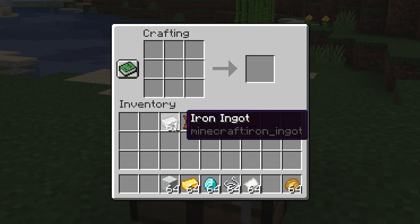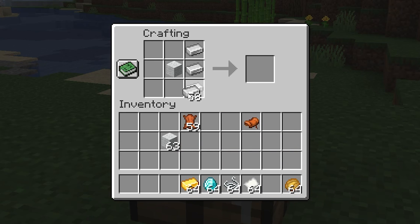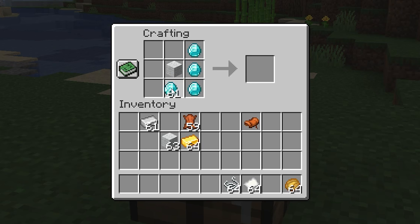And if I want to give my horse some armor, it's going to be a piece of wool and then the armor of choice. Let's go with iron, for example — we can get iron horse armor. Or if I trade this out for gold, same recipe, gold horse armor. But why would I settle for that when I can have diamond horse armor like so?